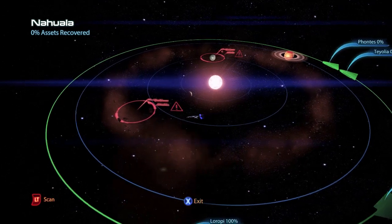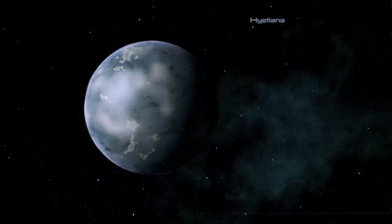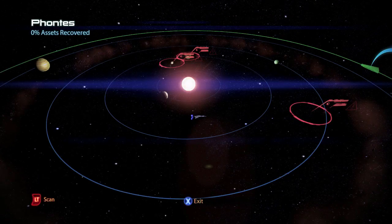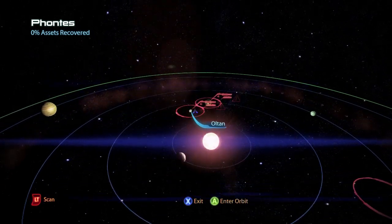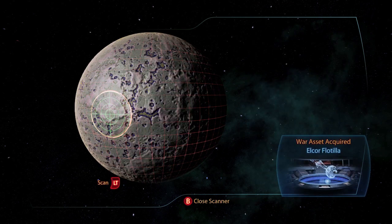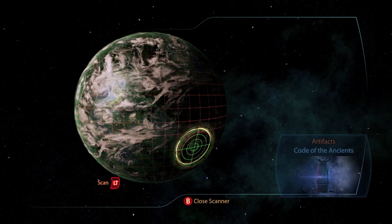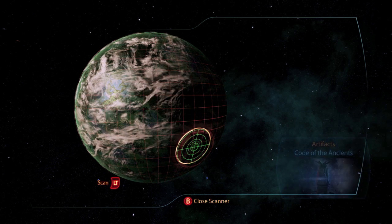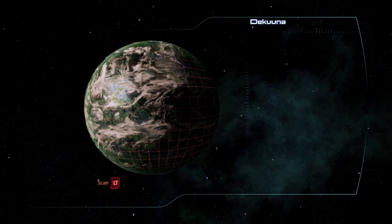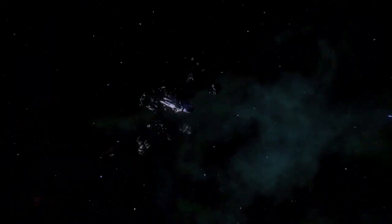In the second system Nahula there is wreckage of 250 units of fuel, and on the planet Haitiena there is a war asset the Cerise Guard for 30 asset points. The third system Fontes — on the planet Oltan there is a war asset the Elcor Flotilla for 40 asset points. If you take it to the angry Elcor in the Purgatory Bar back on the Citadel, you get a war asset of updated Citadel Defence Force for an additional 40 asset points and 15,000 credits. There is also wreckage of 175 units of fuel.